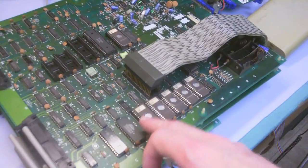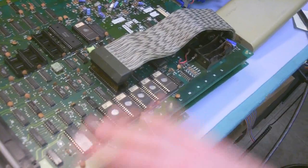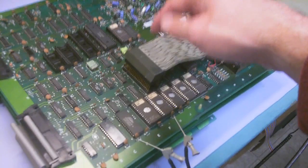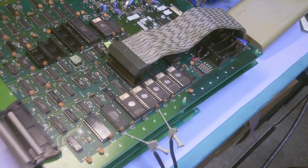I already ran ROM checks on most of the other ROMs and they were all failing. To me, that's very uncommon — I can see how you'd get bit rot on one, but all of them failing makes me wonder if there's an issue in the circuitry between the Z80 and these ROMs. The only way to be sure is to pull these guys and throw them in the ROM programmer to verify the contents.